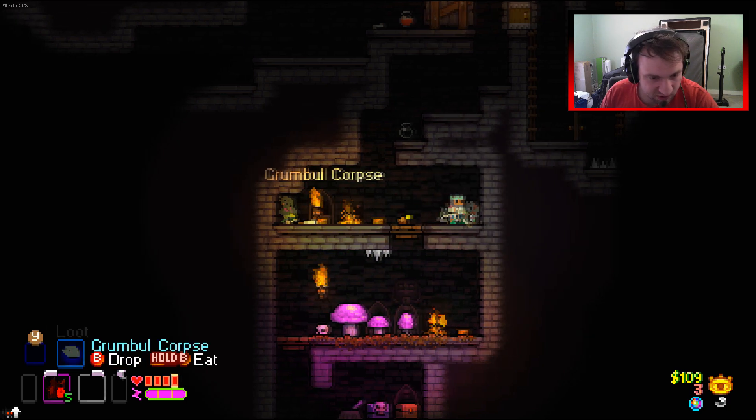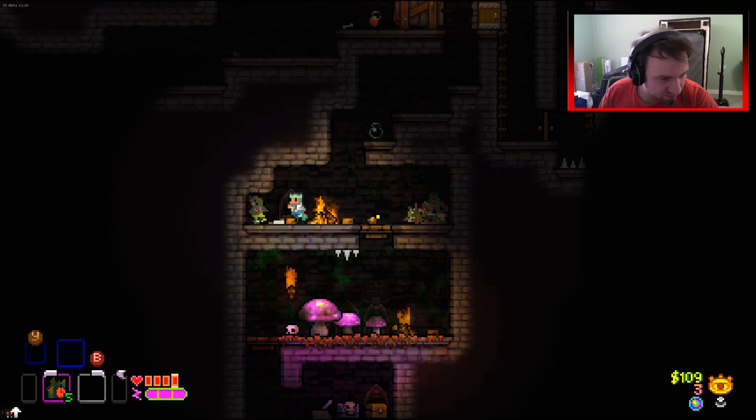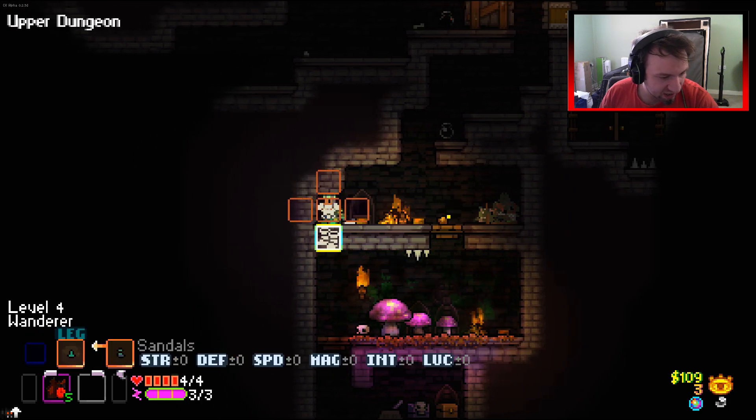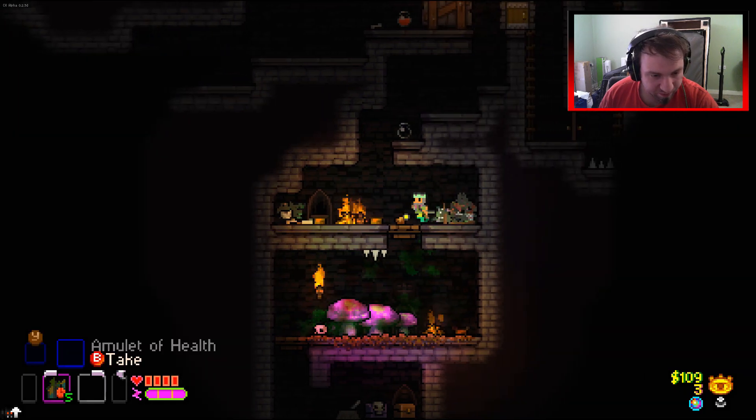Let's swap briefly and find out what it is - simple amulet. Nothing else I want. What do you got? Good jacket - that is a pretty good jacket actually. Screw it, let's go for it.